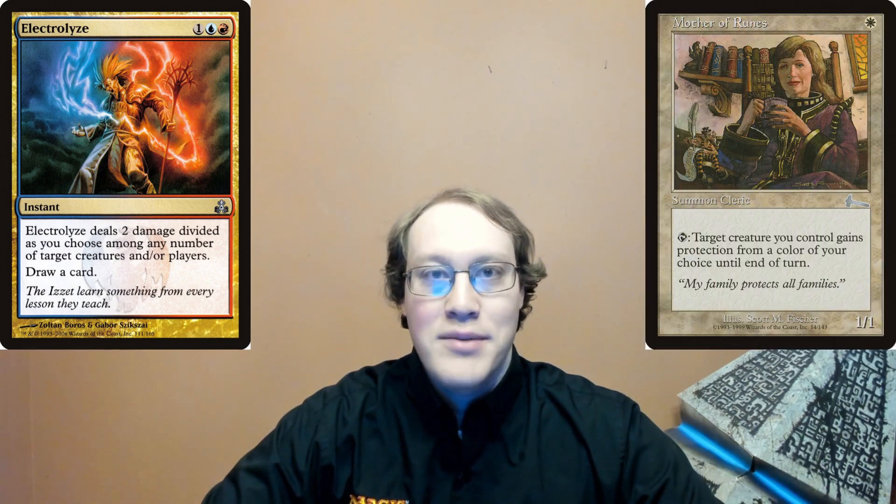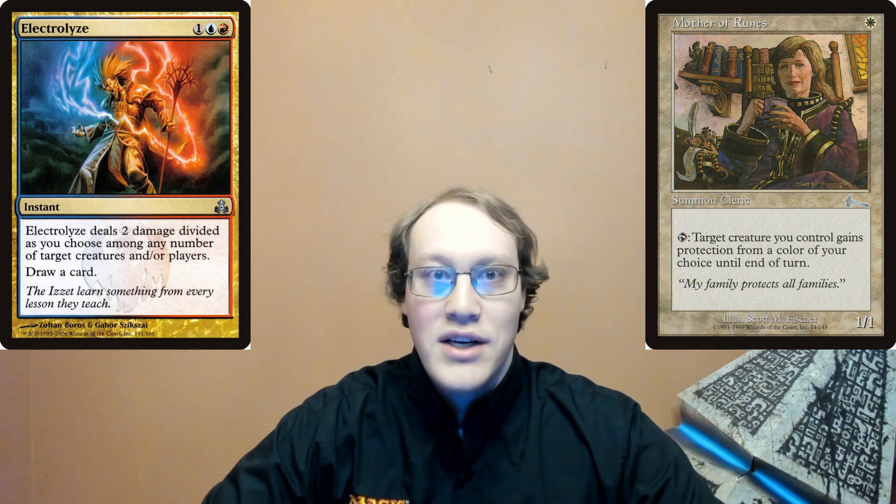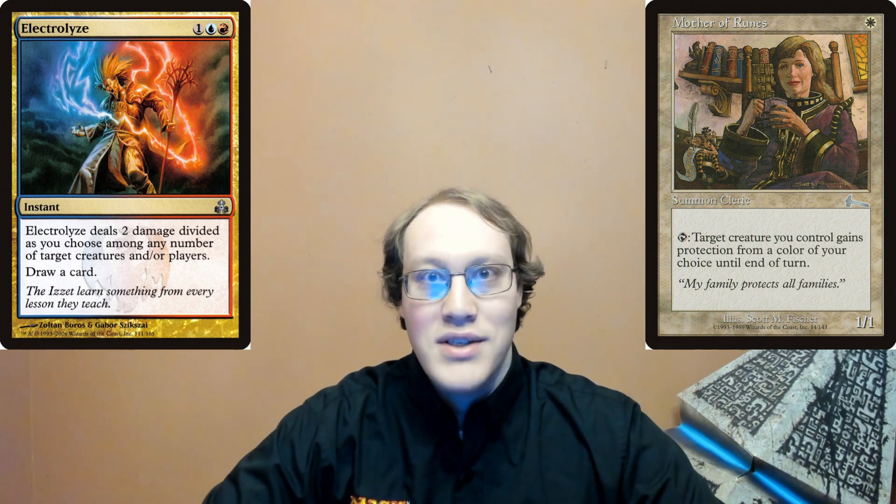Amy casts Electrolyze, choosing to deal 1 damage to each of Nick's Mother of Runes. In response, Nick activates both Mother of Runes and has them each get protection from red. Now, Amy puts the Electrolyze into her graveyard and then draws a card. At this point, Nick calls a judge and says that Amy shouldn't get to draw a card because his Mother of Runes had protection. What is the appropriate infraction, penalty, and fix?